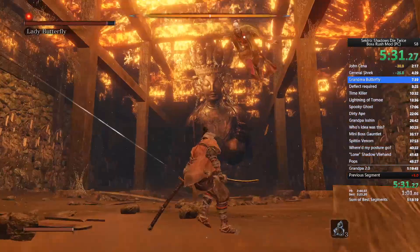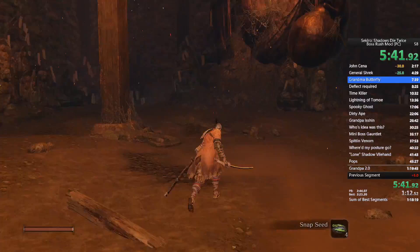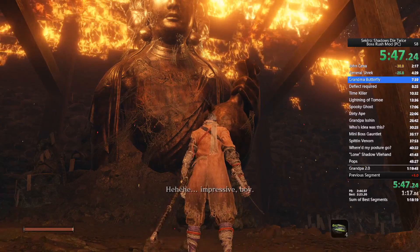This becomes a counter-deflect-attack challenge. Every time she goes up there, I'm always moving straight backwards. As soon as you down the first phase, switch from your healing gourd over to your snap seed.